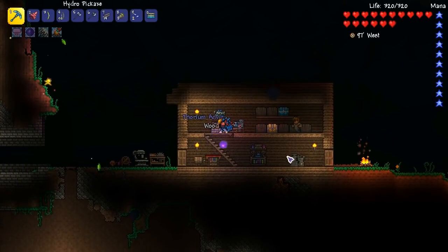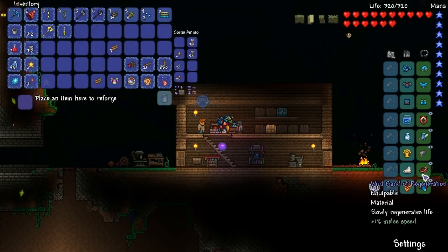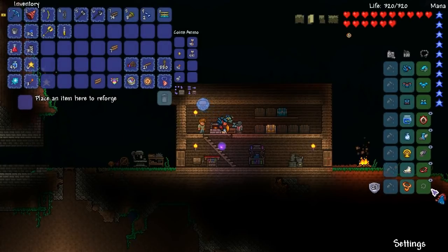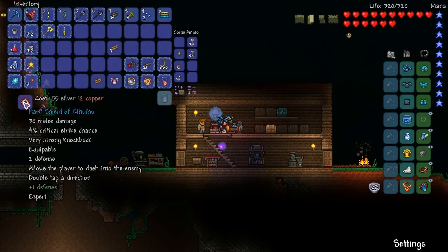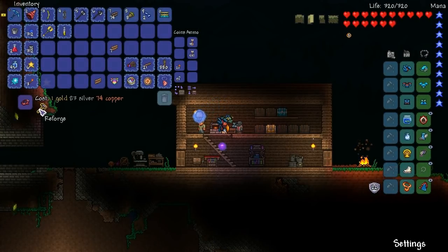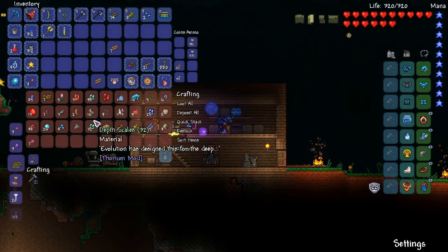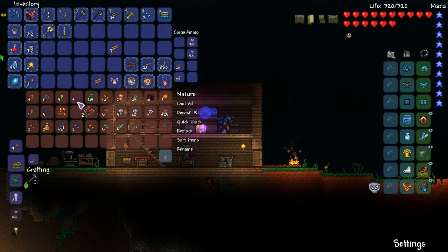Let's talk about reforging. I should definitely reforge these if I can. How much are they to reforge? 33 silver. I'll take Armored - Armored's pretty good. That's one gold. Let's reforge this again - that gives us plus four movement speed, not too bad. I'm really running low on money. I do have some strange plants I could trade in for dyes and then sell. I might have already done this though. There are my strange plants.